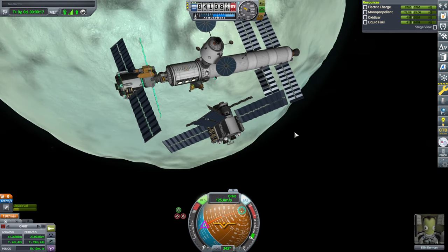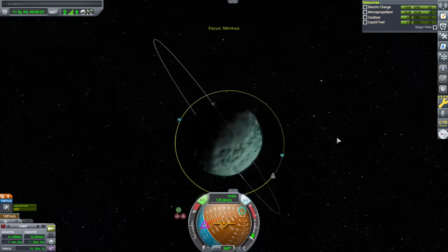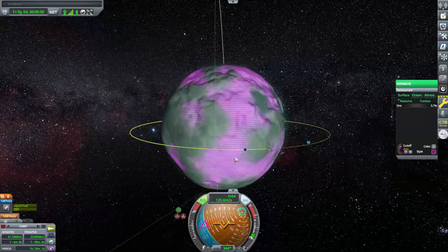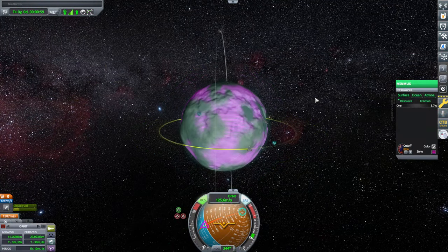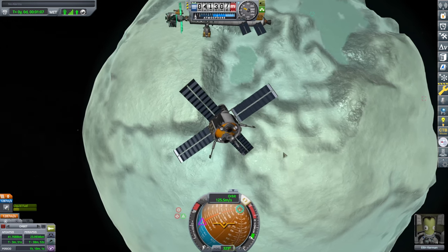We can refill the tank completely in theory on the surface. Let's find a good location to land at — we don't need to land at the same location we did before, just need somewhere with ore. Coming down here wouldn't be a bad idea, but then we'd basically have to make our orbit retrograde. Let's just take advantage of overwhelming delta V and land immediately.